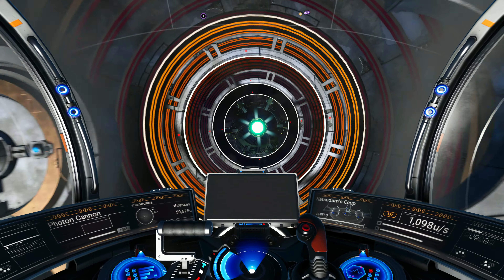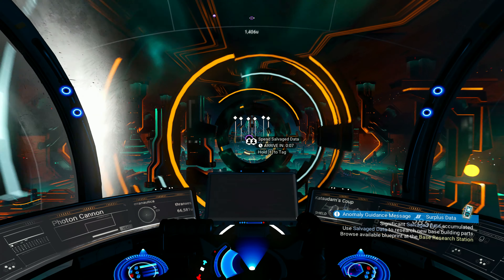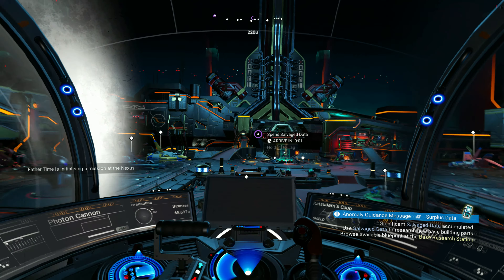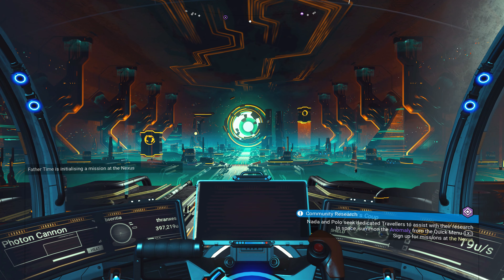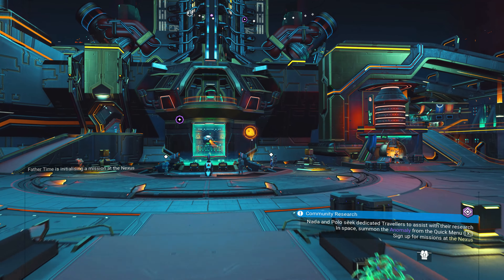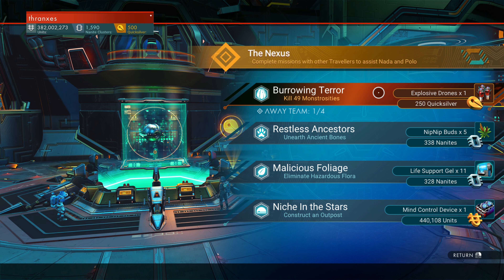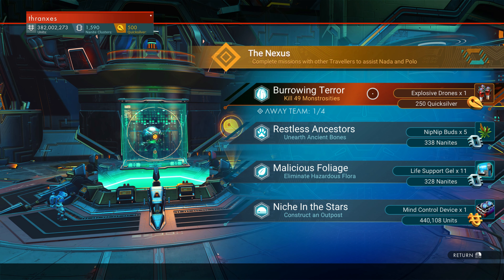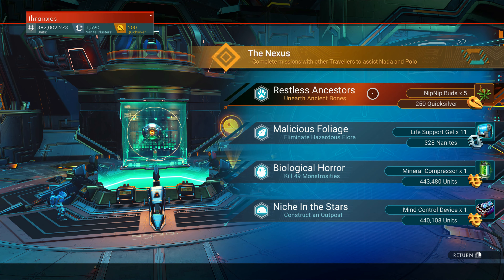And away we go. We've arrived. Let's go — Father Time is initializing a mission. Hang in there, Father Time, I'm coming. Burrowing Terror — kill 49 monstrosities. Is that the mission? Restless Ancestors — unearth ancient bones. I like that one.